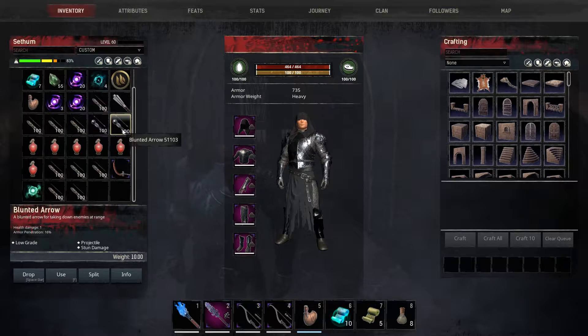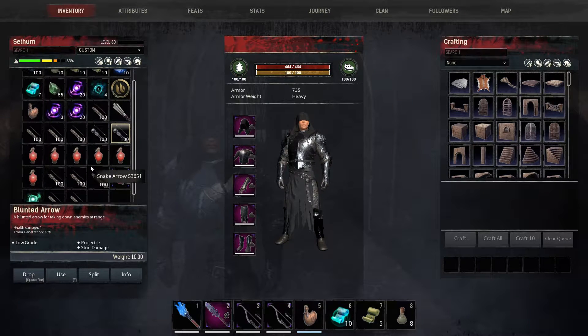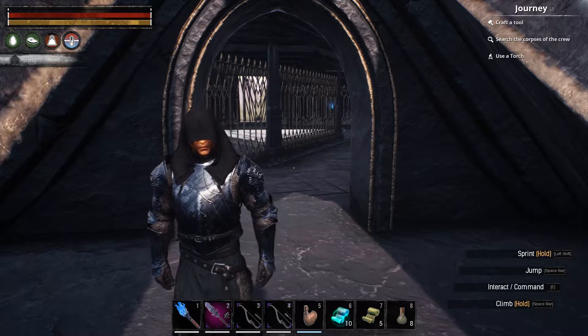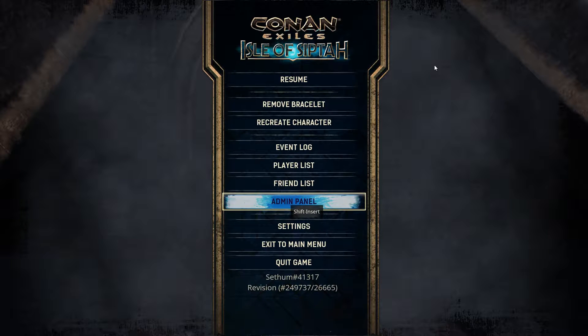We're going to need the Decaying Ildarian to create the altar and then we're going to need the greater question marks to summon the overpowered surge. And then of course I've got the Twice Upon an Arrow bow. One of them is equipped with the snake arrows which you can get from the Altar of Set.